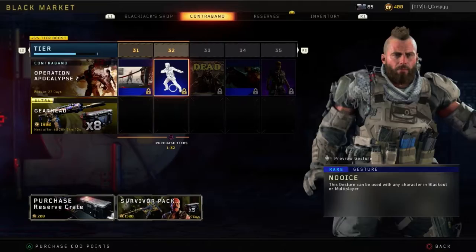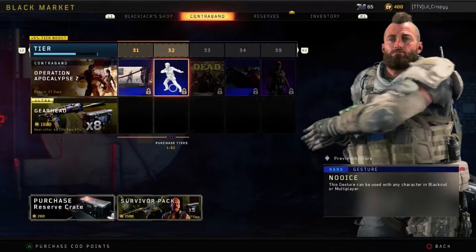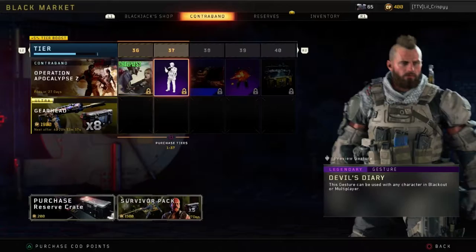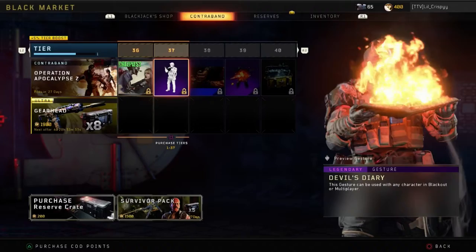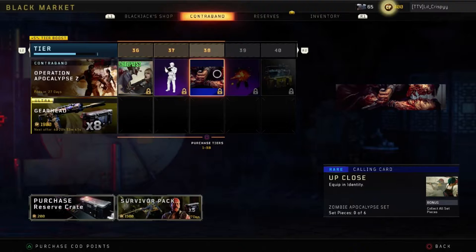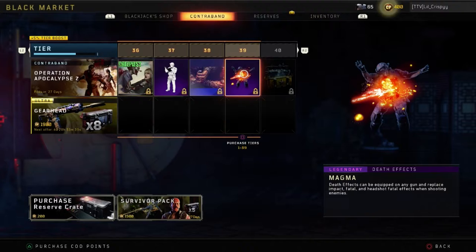Tier 31 — we got a Rare Crawling Card. Rare Gesture. Common Sticker. Common Sticker, Rare Crawling Card. Legendary Specialist Outfit — Cauldron, for Crash. Common Sticker. Legendary Gesture — okay, so he's opening up a book that's burning on the inside. That's scary. He's like, what did I just witness? Rare Calling Card. Legendary Death Effects — Magma. That looks pretty nice. Fiery Death Effect.